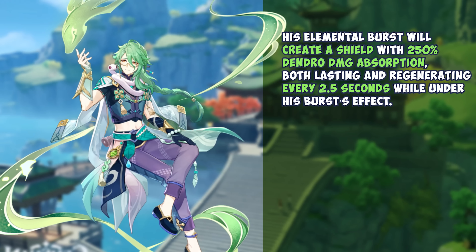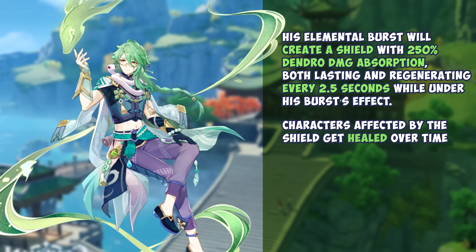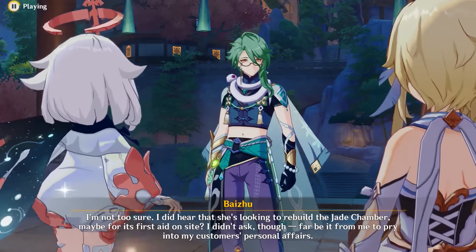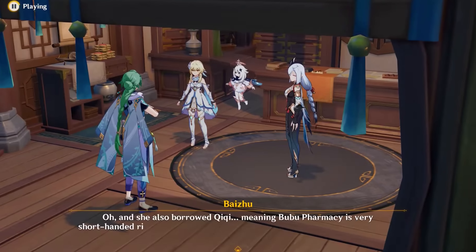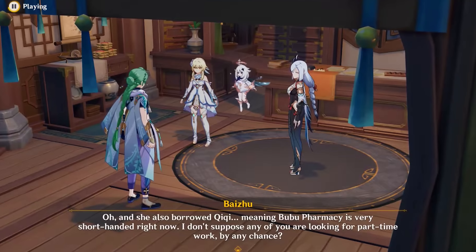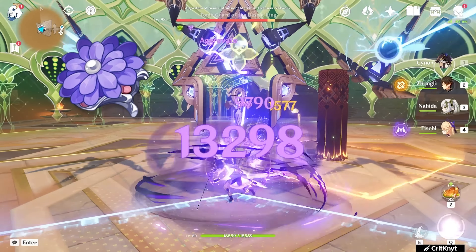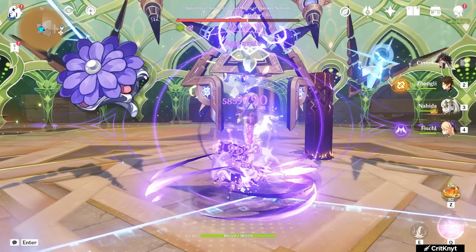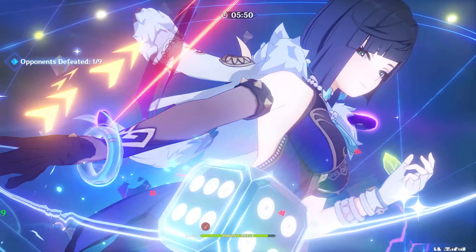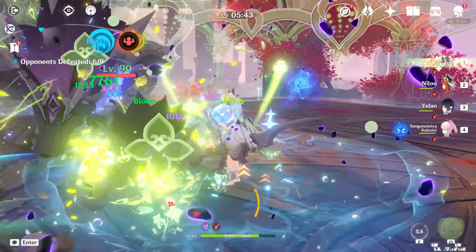His elemental burst will create a shield with 250% Dendro damage absorption, both lasting and regenerating every 2.5 seconds while under his burst effect. Characters affected by the shield get healed over time, and every time the shield regenerates or expires, a small amount of Dendro damage is dealt. Baizhu is rather unique as a healer, since not only does he just heal, but he can also provide mild interruption resistance for the small shields he generates. This will be especially interesting when paired with characters like Cyno, who suffer greatly from interruption resistance issues. This also allows him to potentially abuse the Ocean-Hued Clam set, with the first and last pop of the bubble being able to proc at max damage, and if you're using Prototype Amber, the second bubble will also tick with a considerable amount of damage. His healing overall is a great asset to most Dendro teams, as many teams tend to cause self-damaging effects such as cores generated from Bloom or Burgeon.